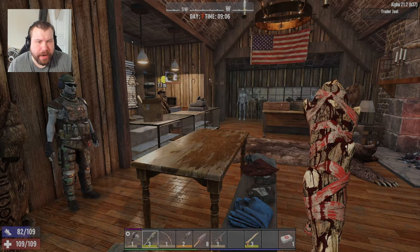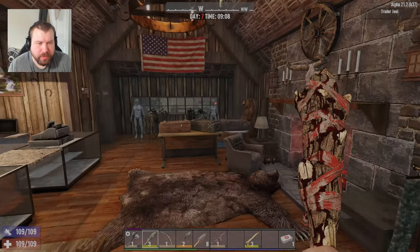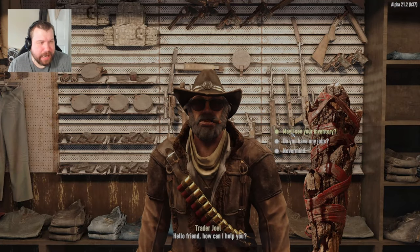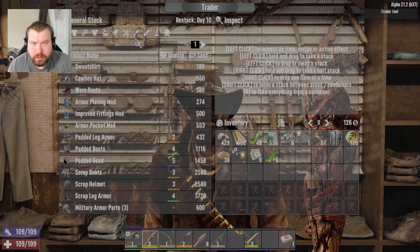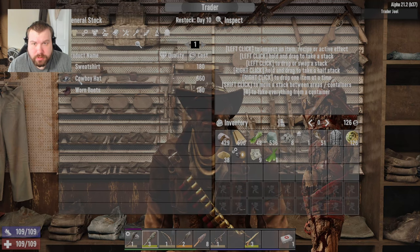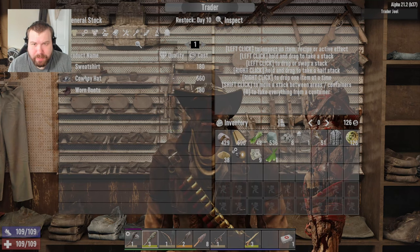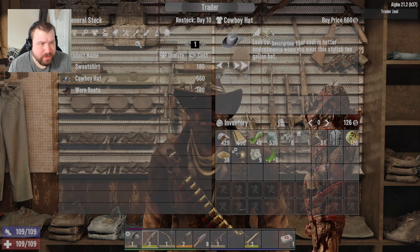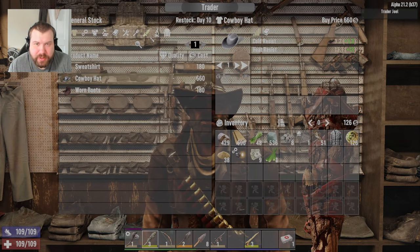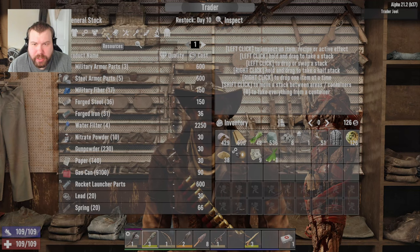Joel! It's Horde Night. What the hell do I do? Do you have survival gear in stock? Let's see — clothing. You only got the boots now. I don't know if I can put a mod on here. It's not a helmet. God damn it Joel, the one time I need stuff from you, you don't have it.